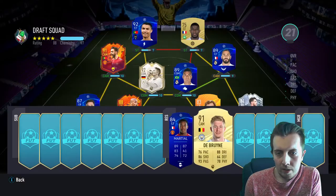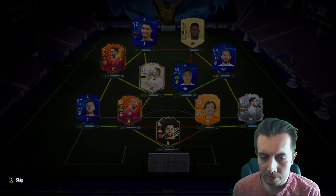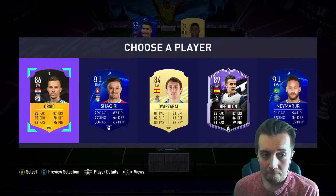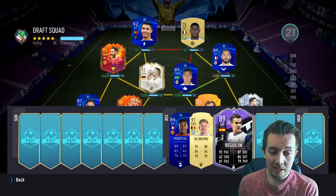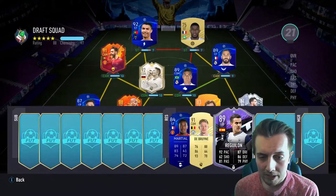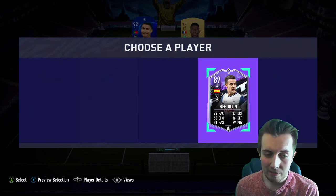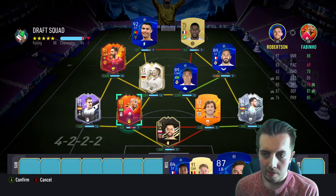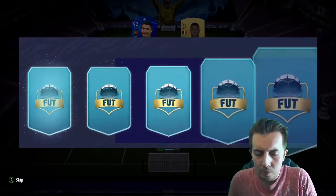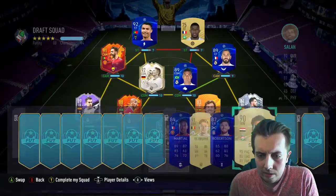Every single selection is Premier League — it's kind of trying to tell me something. None of them really help if I'm being honest. I'm just going to take 91 De Bruyne because he's 91 rated. Okay — Reguilon, but then we lose a link. Or Neymar? I'm going to take Reguilon — that was a mistake. We'll see what happens. We get 90 Salah — take Salah obviously.